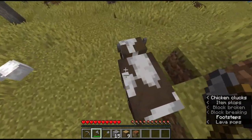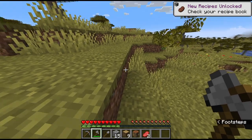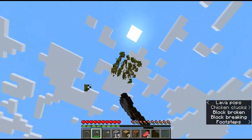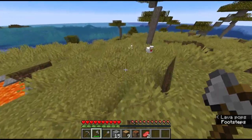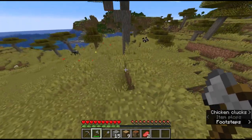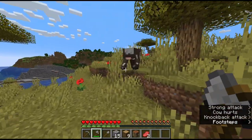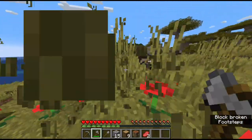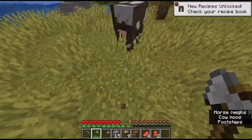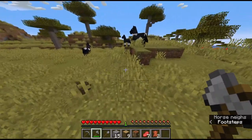Now with our axe, let's see if we can harvest some leather. We'll get leather and we'll get some steak, so it'll be a double win getting these cows. Here's one of them. How is that not a crit? I was falling down. I'll just do it with multiple attacks. That was more efficient, wasn't it?